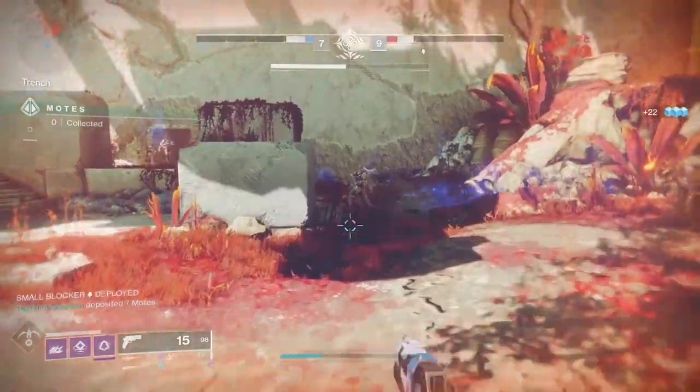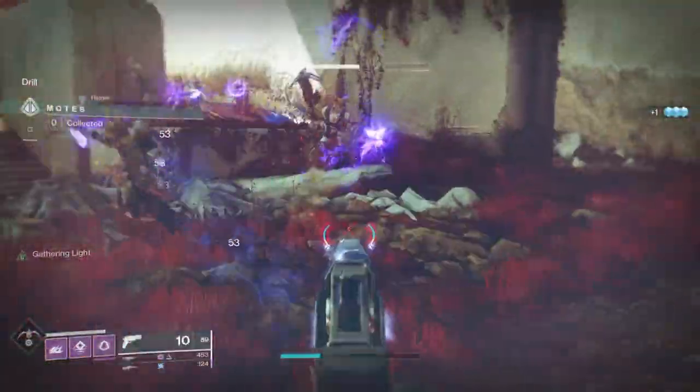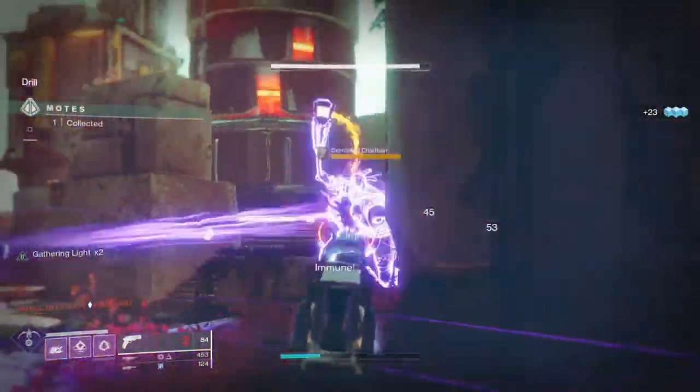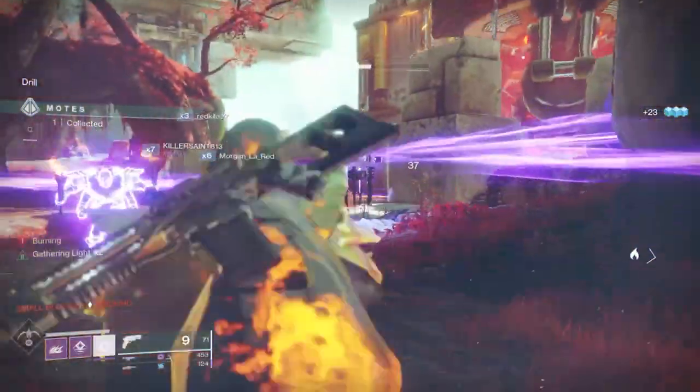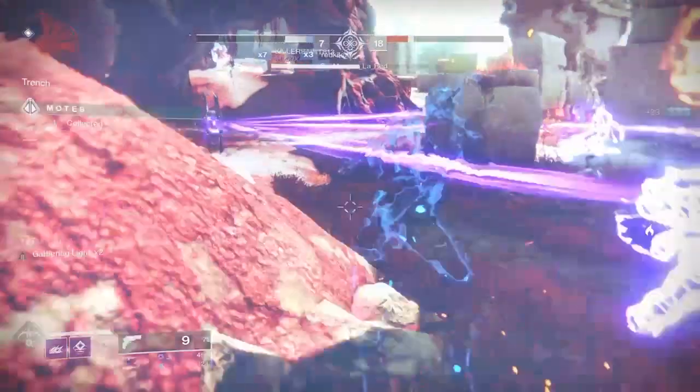If you have extra charges of light, you can get even more. When I was playing around with the build, I got up to 20 bullets — all double damage. One of the ways I did that is with a Supercharge mod, which allows two additional charges up to a max of five, letting me reach that 20-bullet count.